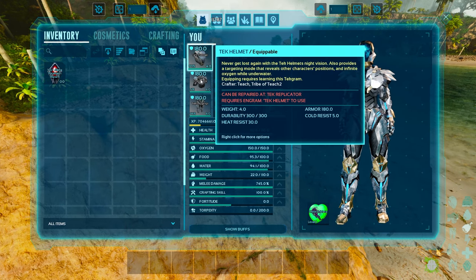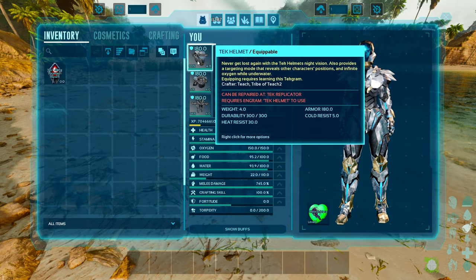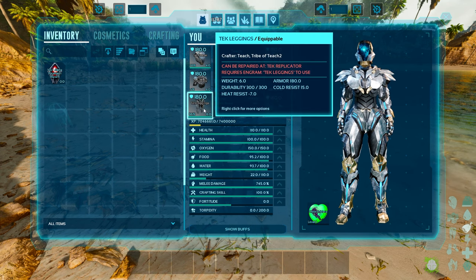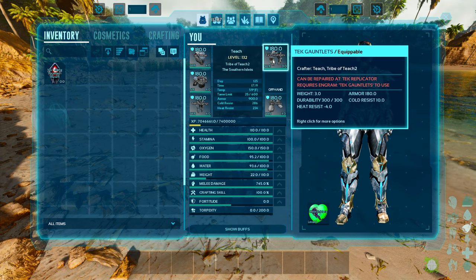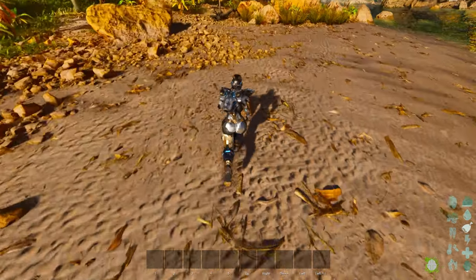You can see that I've got a tech helmet, tech chest, tech leggings, tech boots and tech gauntlets — each one of them gives you special perks. The helmet lets you have night vision and highlight all tames around you. The chest piece allows you to fly and go through water at hypersonic speeds. The tech leggings make it so you can never be encumbered. The tech gauntlets let you punch things and fly a little quicker. And the boots make it so you can never take fall damage and can also climb any mountain.